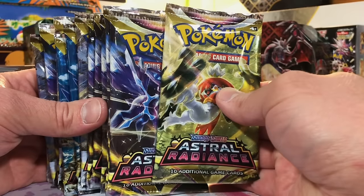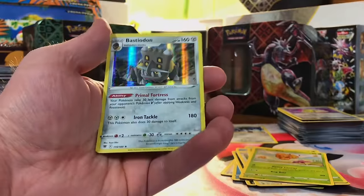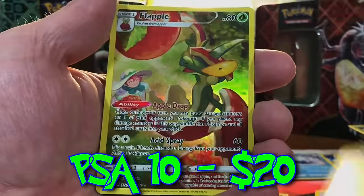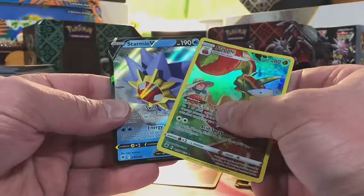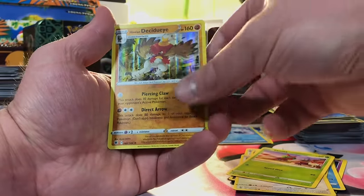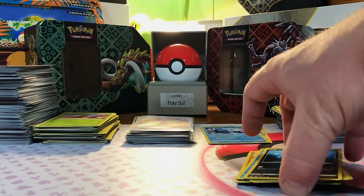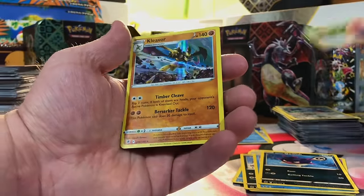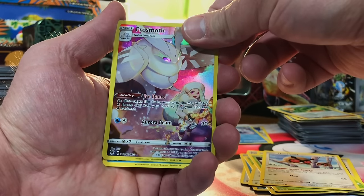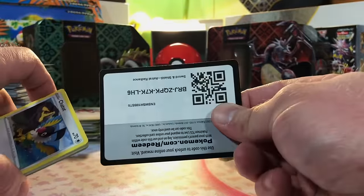14 packs of Astral Radiance. A Trainer Gallery — Phanpy, never pulled that one before — and a Bastiodon Holo. Heracross, Heracross, and Regice. Flapple Trainer Gallery card and Starmie V — a double hitter, nice! Hisuian Avalugg and Hisuian Decidueye. Magnezone, Hisuian Typhlosion B-Star — we are doing so well! Gardenia's Vigour and Kleavor Holo — I have not pulled that one before, that's a nice artwork. Frosmoth, Trainer Gallery card, and another Regice non-holo. This set has the Machamp alt art — and I forgot about the Palkia and the Dialga alt arts — so there are some good alt arts in this set.